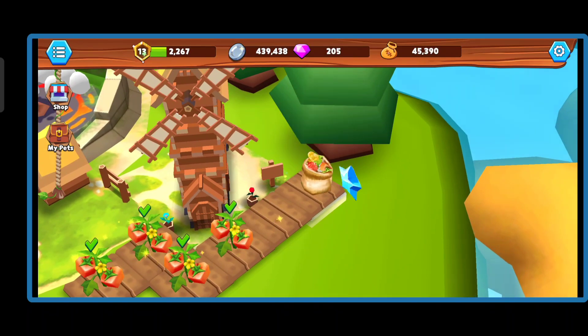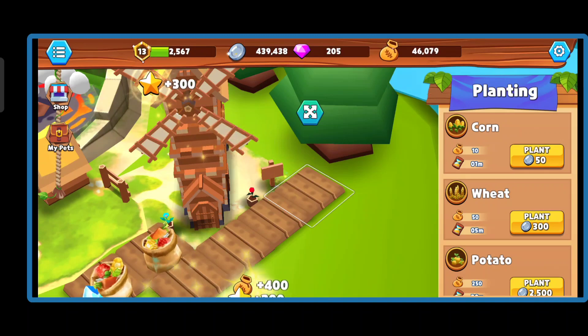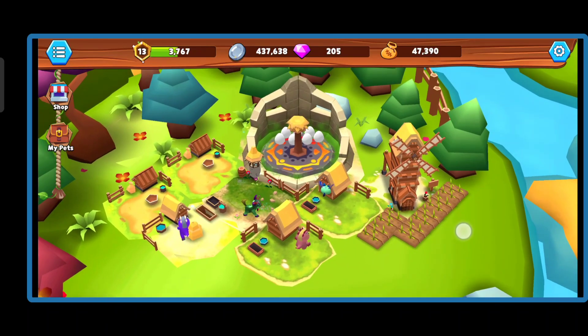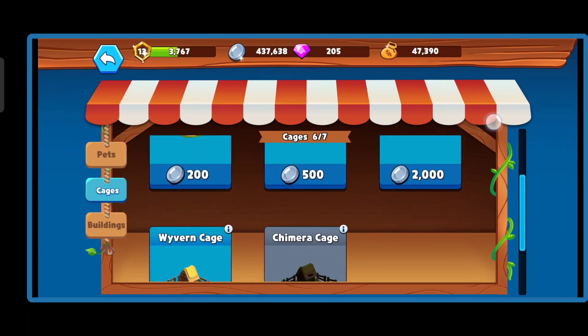Right now I am harvesting the silver gems, silver coins, and I am harvesting the crop that I planted — it is tomato. That's fast. And look at that, the planting was a little bit different.